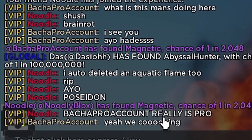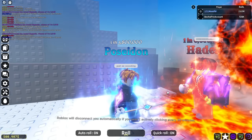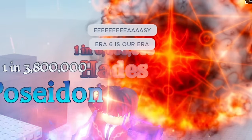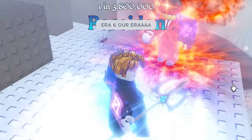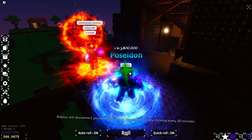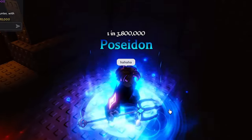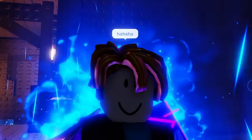He said Badger Pro Count really is pro — yeah, we're cooking. I've got the blue one, he's got the red on — it's a perfect match. Era 6 is our era. Oh wait, I just pulled another Undead. What is this? Why does it keep popping up like this? Does anyone have an explanation? Why is Undead broken? What is going on?